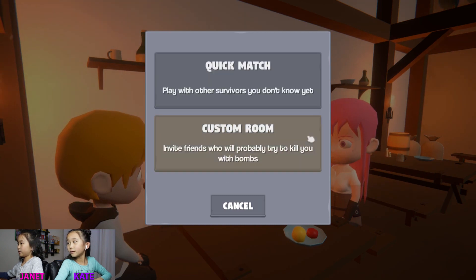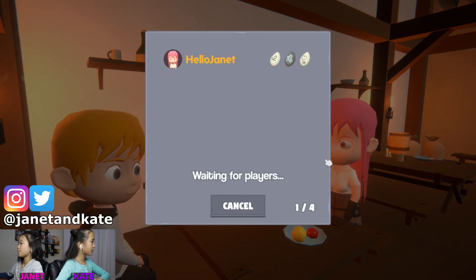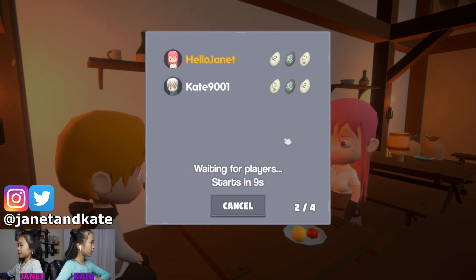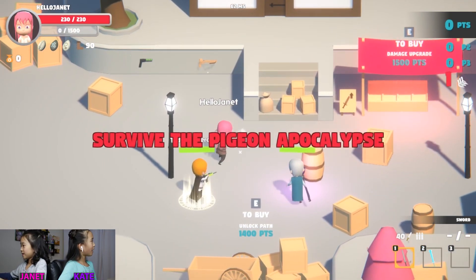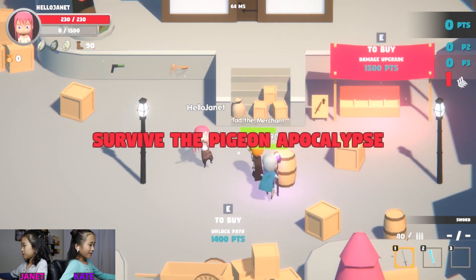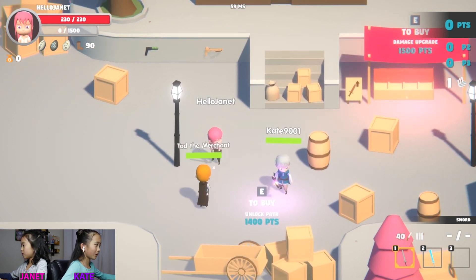We'll join you, Janet. Oh, okay. I'm gonna do a quick match. Join her! Keeps playing. Tad's playing. Yay! Love playing! Tad's using another weapon. Wait — this is not my... That's an ice sword.